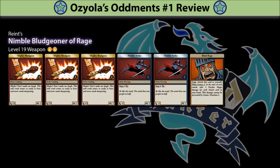Reimps Nimble Bludgeoner of Rage. The most submitted item type was weapons, so I guess it's only fair that we review at least one of them. Big attacks — check. Good quality step attacks — check. Blind Rage — check. This weapon has it all and makes all current double major token weapons look like cheap toothpicks. But I still find it a bit lacking. Two major tokens is a big investment, so I have high expectations of them. My analysis shows that the submission is level 19.5.